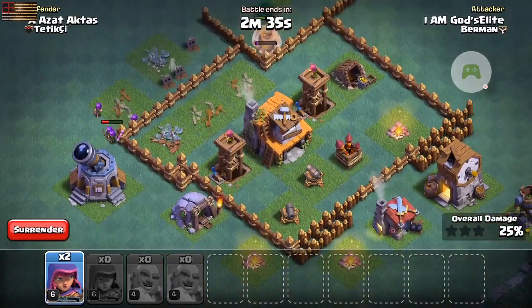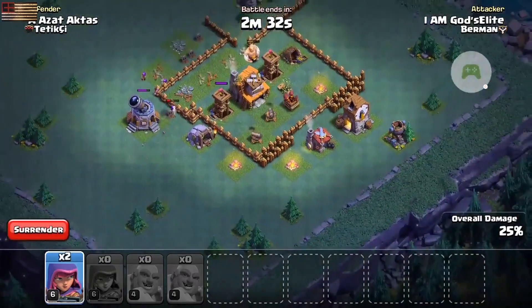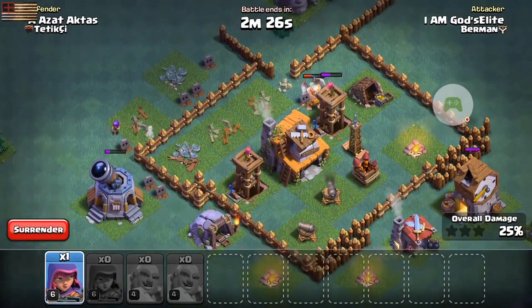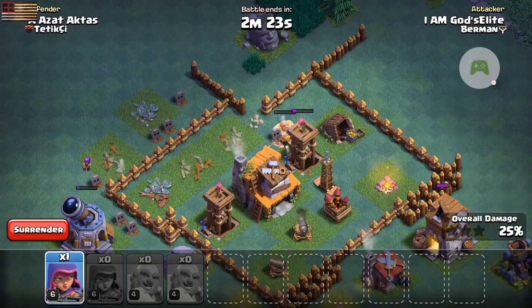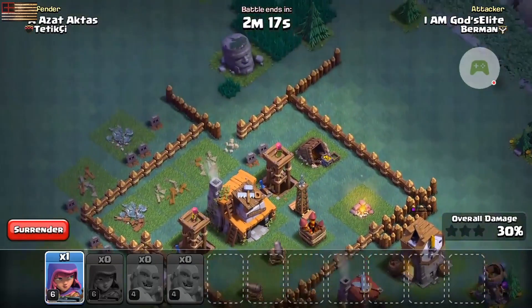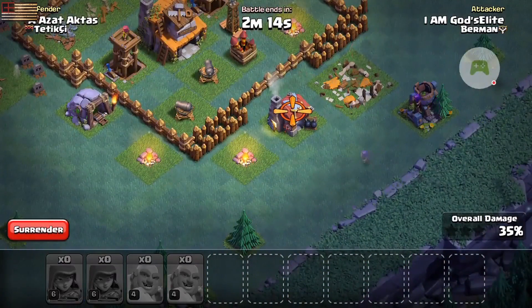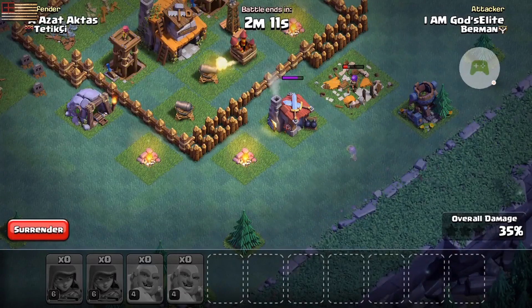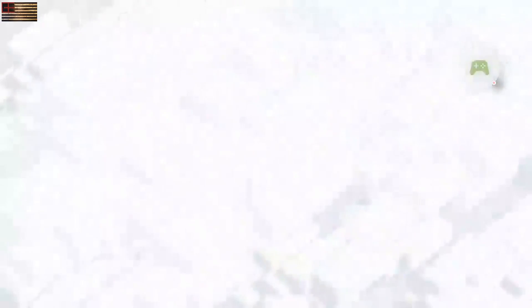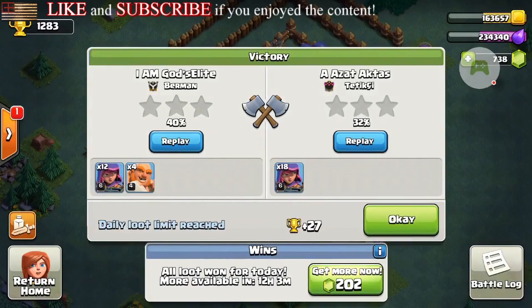This might actually be my first loss because I was being dumb, but I do have some archers left. That giant's going to come in and hopefully get this archer tower. Let's get out here on the edge and get this clock tower — they don't have anything farther out to stop us. We're not going to get that archer tower but we might get the clock tower and maybe the barracks too. When the cloak runs out we still have the range, so hopefully we finish around 40%. We won — they got 32% and no stars.